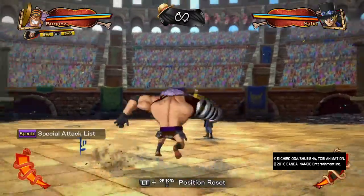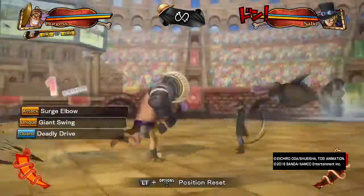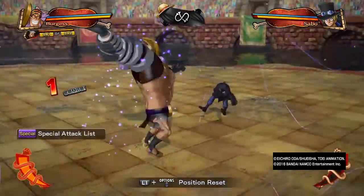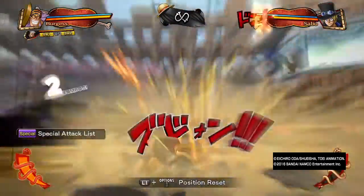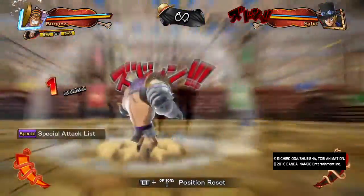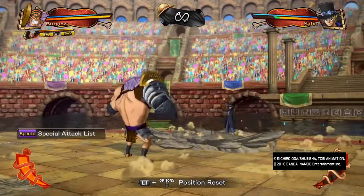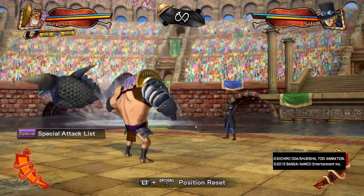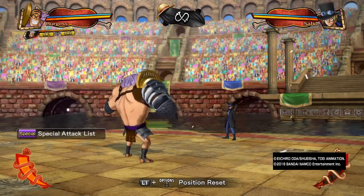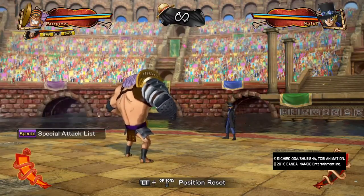A little bit about his mix-up strings: he can do his running attack into his heavy guard break. He can also do his aerial drop kick into special movement into Deadly Drive. It's not an actual combo — it's more of a mix-up. Your opponent might sidestep, but you can also delay Deadly Drive since it's not a true combo string; you can press it whenever you need to.